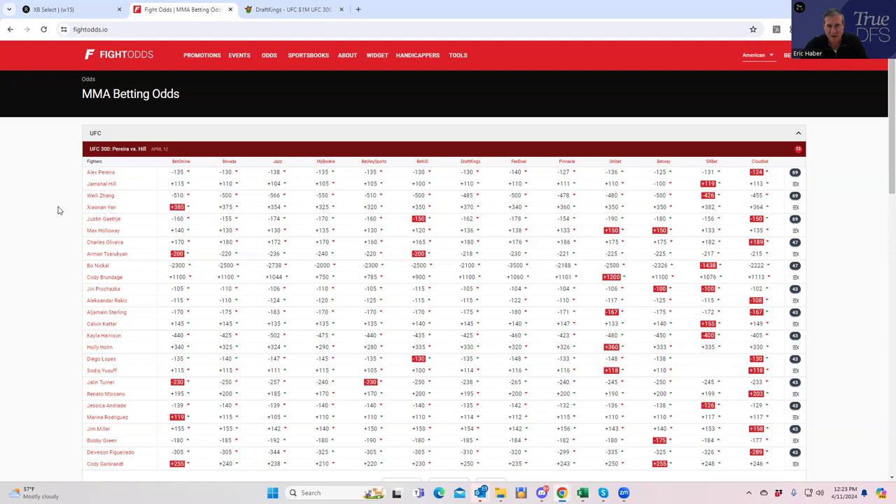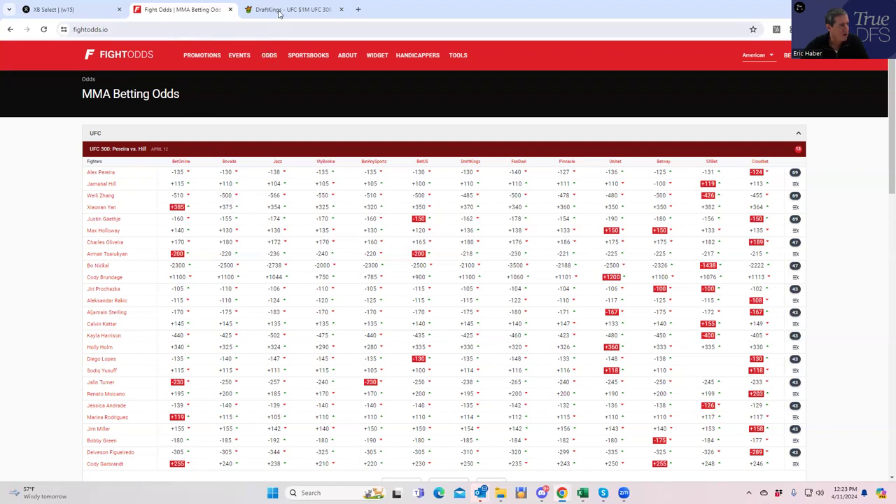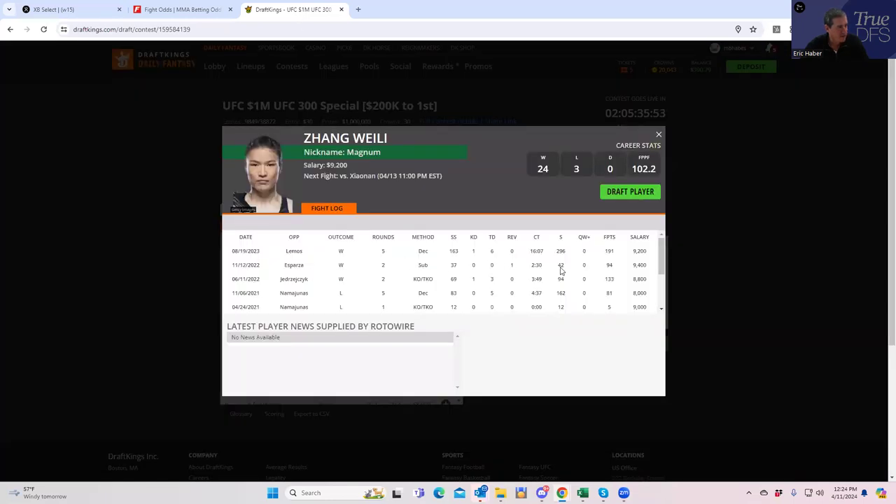The other play I think is clearly the best — and may be equally mispriced — is Weili Zhang. When you consider the context of this slate, her price is sort of ridiculous. She's five-to-one to win but she has five rounds to work with and a path to victory that can score an enormous number of points. Just look at her last fight: I'm not saying she's going to get 191 fantasy points, but her style is capable of it. You'd have to hope for an early finish to successfully fade her.